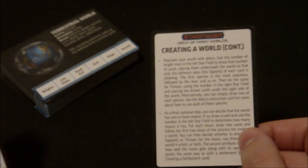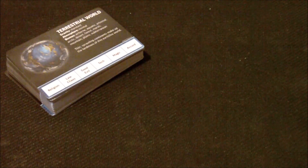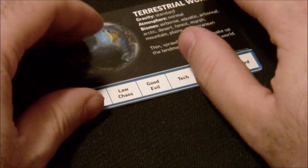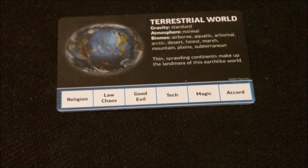The card gives us several different steps — the final one is optional, and that's just if we wanted to use moons, which we won't do today. The first step is to shuffle up the deck and cut the cards. We take the first card off the top of our deck and place it down. So we have here our terrestrial world. It gives you the basic information about the world: standard gravity like Earth-like gravity, Earth-like atmosphere.